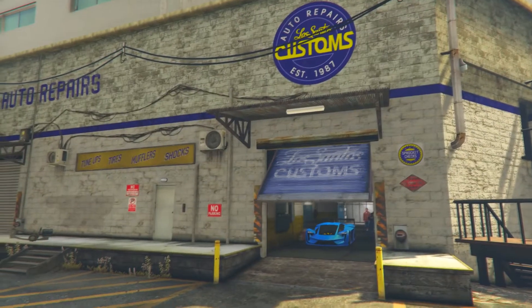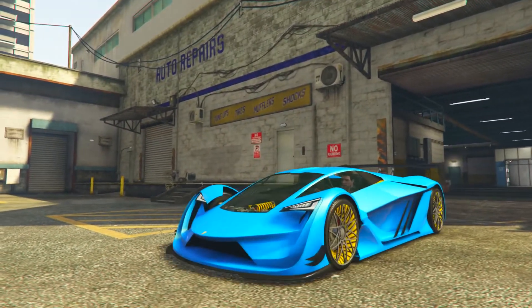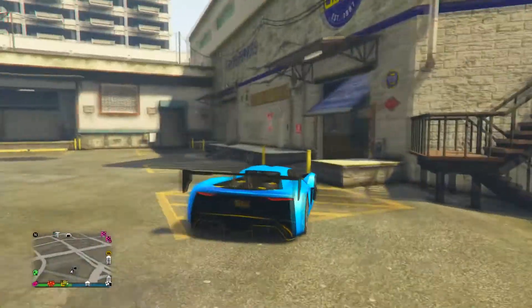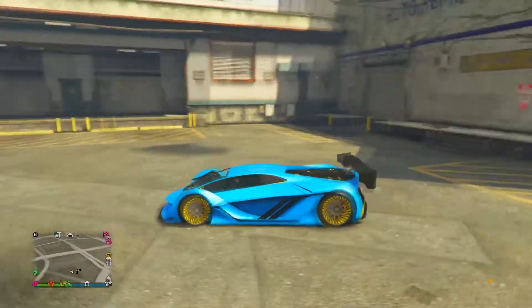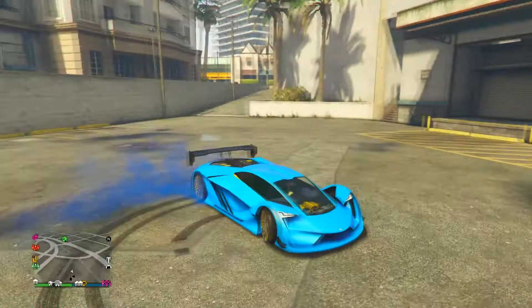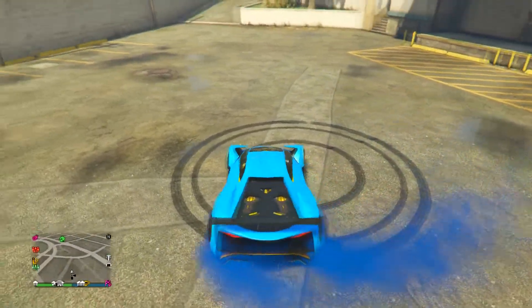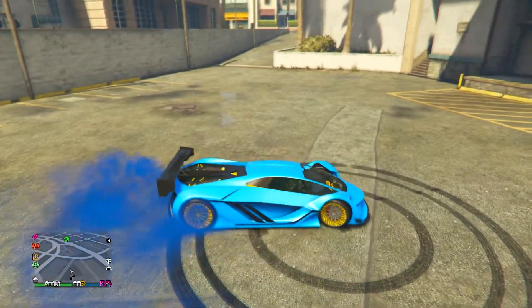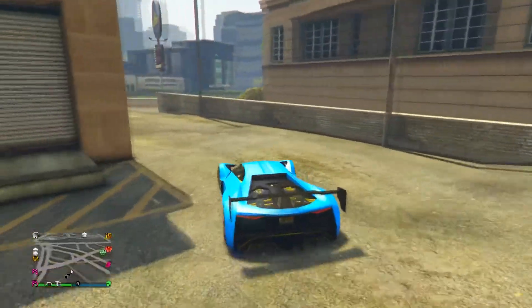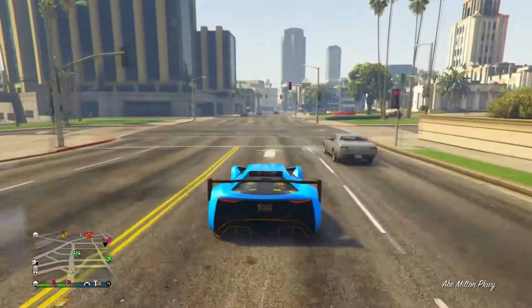Oh my god, look at this beautiful supercar! This thing looks insane — look at the tire smoke as well, this thing looks like an absolute beast. The wheels look so good too. I love the yellow wheels with the crew color. Oh my goodness.